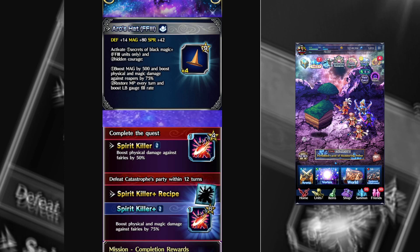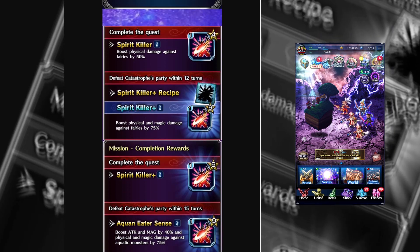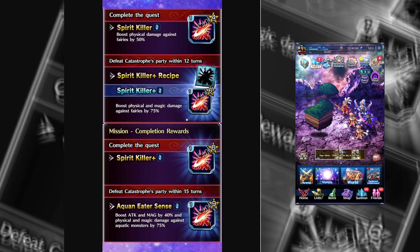Moving on to the next one, we have items from Catastrophe. I personally wait a week or two — like a month's worth of power creep — before I go into these. I don't do these day one, the 12 race trials, just because there's so much. You have to have literally the unit that came out this week. But it's Spirit Killer, and we got Spirit Killer Plus, and then Aquaean Eater Sense. I think this is great for just the current state of the game.